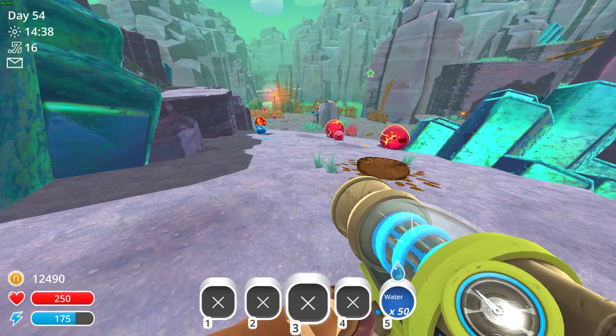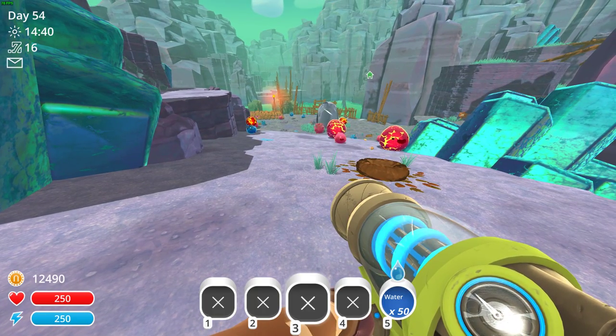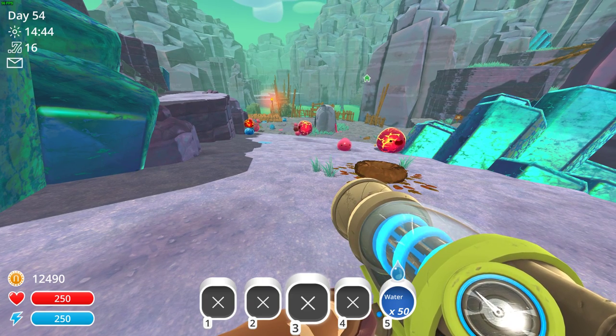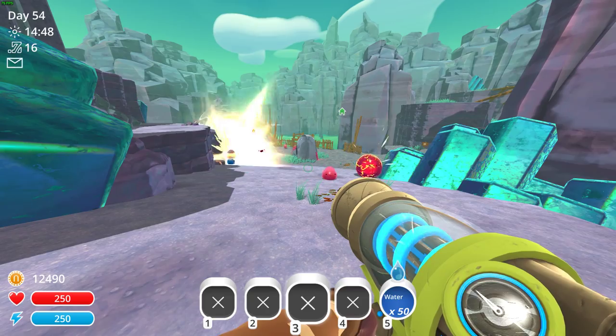The golden slime is a 1 in 10,000 chance — so it's like a 0.01% chance of seeing one. We're going to try and increase those numbers significantly by doing this.